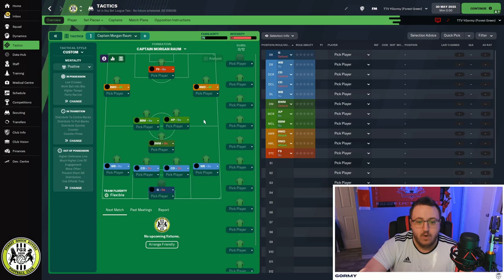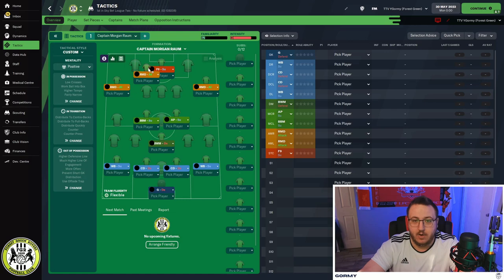The Raumdeuters are looking for space to exploit — open pockets where they can get the jump on the defensive line and get in on goal. The false nine draws the central defenders to them, so the defenders always have to wonder: do I cover the false nine and leave someone exposed, or cover someone else and give the false nine time to pick out an amazing pass? The Raumdeuter will cut inside, basically playing like an inside forward, and the false nine plays a through ball — and he's in on goal.